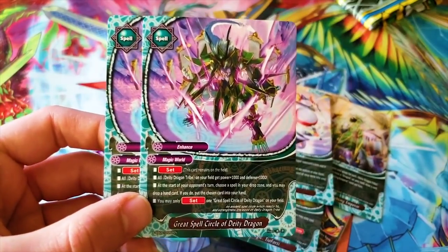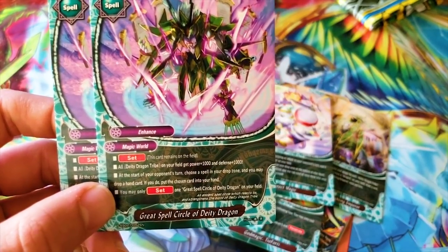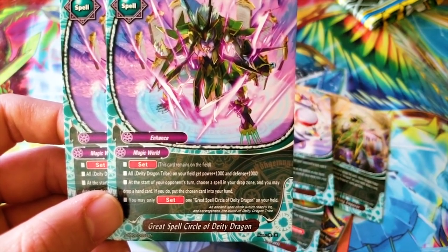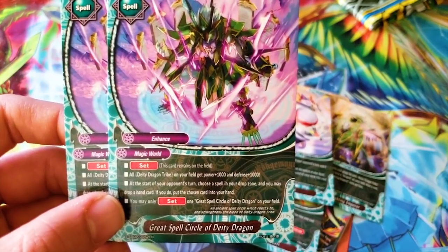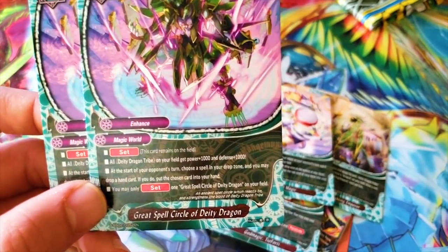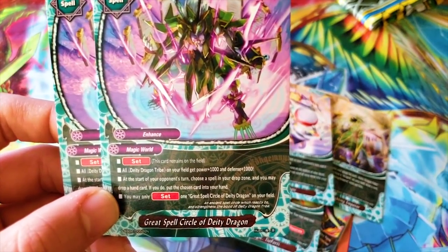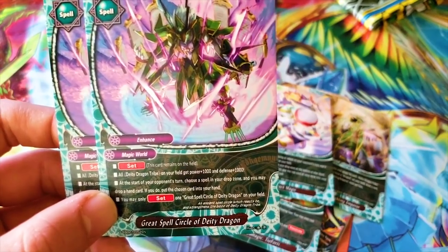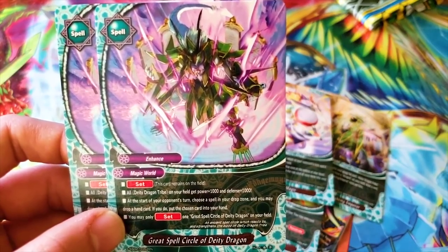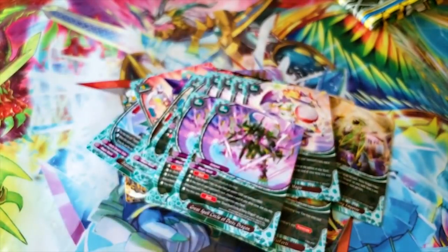Great Spell Circle of DD Dragon — this looks so cool, the art in this set is awesome. It's a set spell. All DD Dragon Tribe get one-one. At the start of your opponent's turn, choose a spell in your drop zone and you may drop a hand card — if you do, put the chosen card in your hand. The boost is nice and helpful. The recycling is good too because Magic Dog discards, so you can get that discard back using Magic Bird. I'm going to try that out.